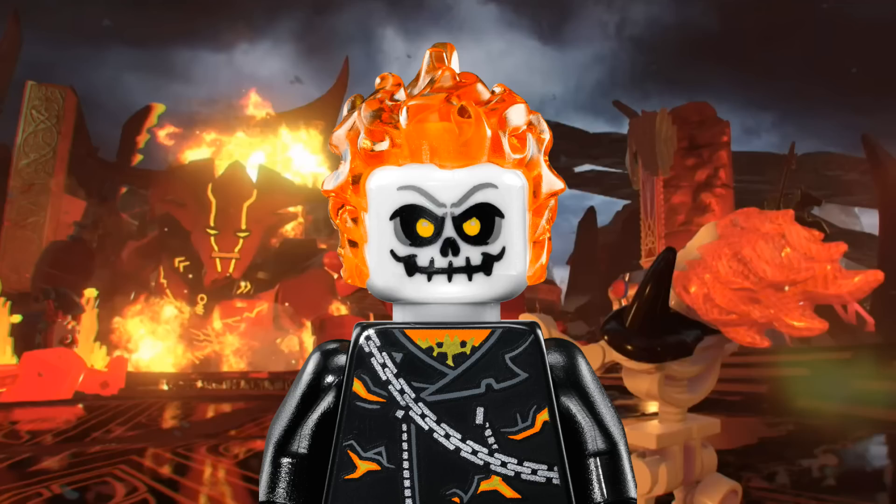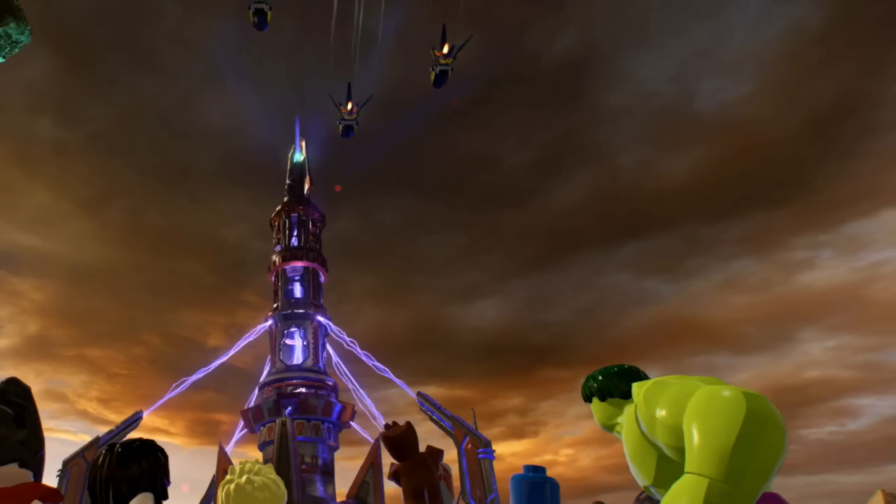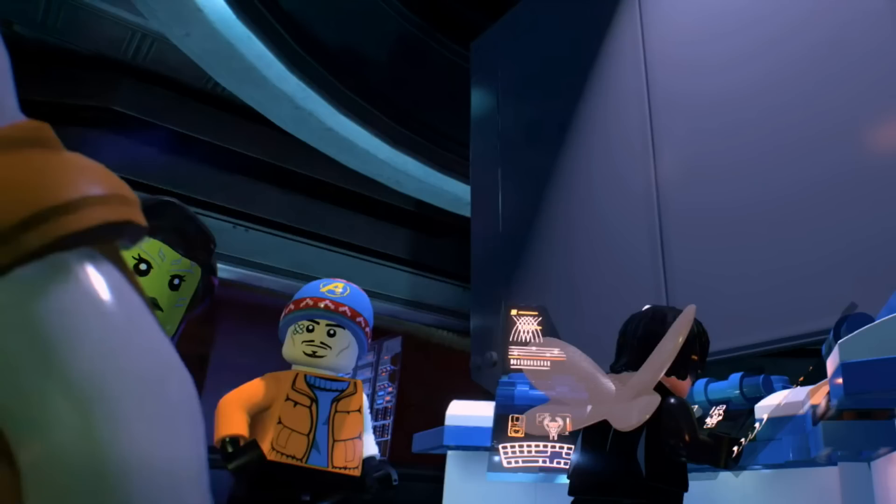In this part of the trailer we see a bunch of characters looking up as Kang's army causes all-out mayhem. Most interesting is classic Hulk — we could actually see him in Sakaar in a previous video, but now he's officially confirmed. I've always wanted a bright-colored Hulk with purple pants in this game, and to finally see him is awesome. Can't wait to play as him.